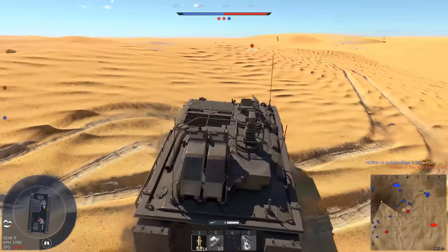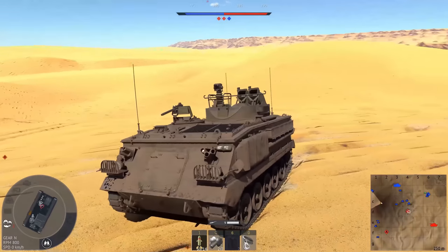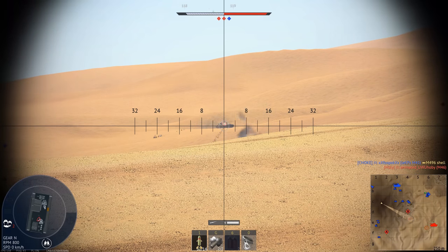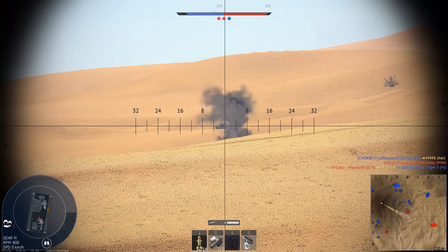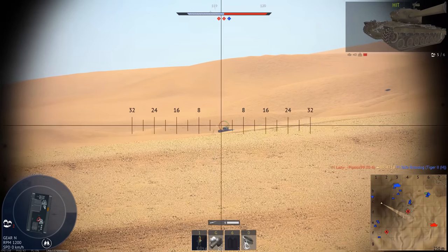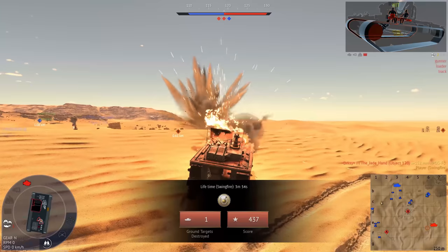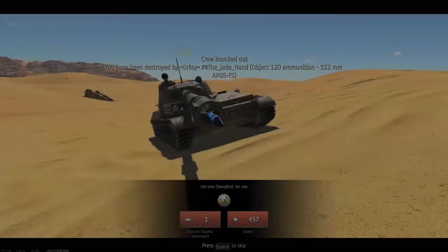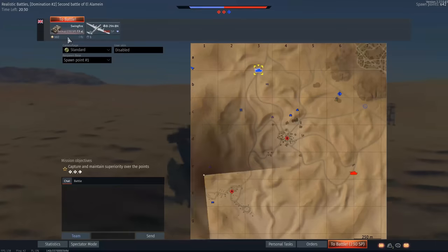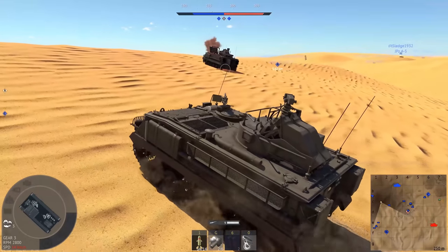If I was in the M901, this would be a different story. How does our sight not have more depression than that? It's just a camera on a stick. This seems to be working. I can't see because of the smoke. I can't see. I'm gonna lose my mind — I still don't understand how that guy hit me. I look like I'm behind the hill.